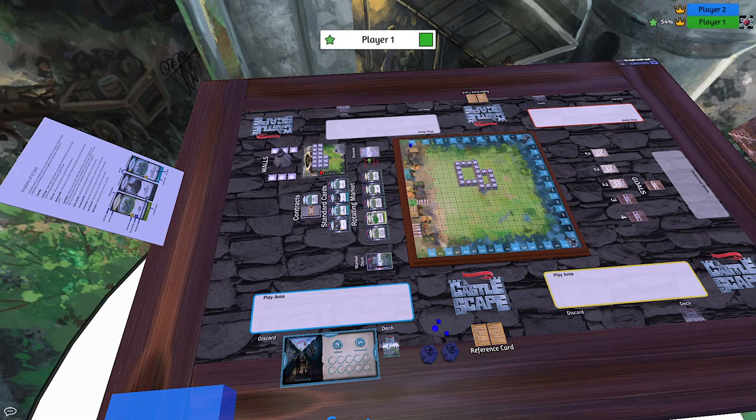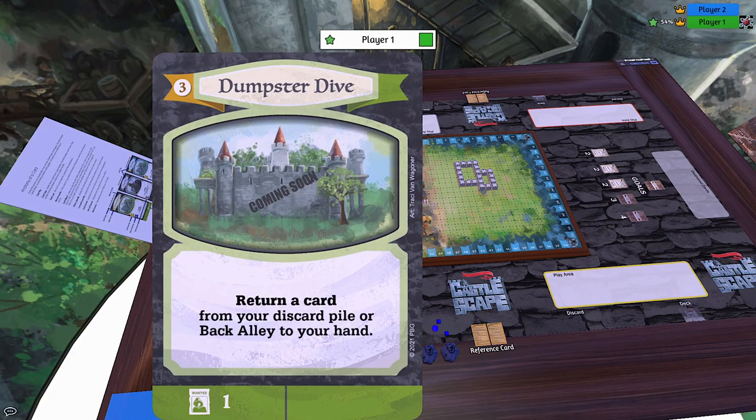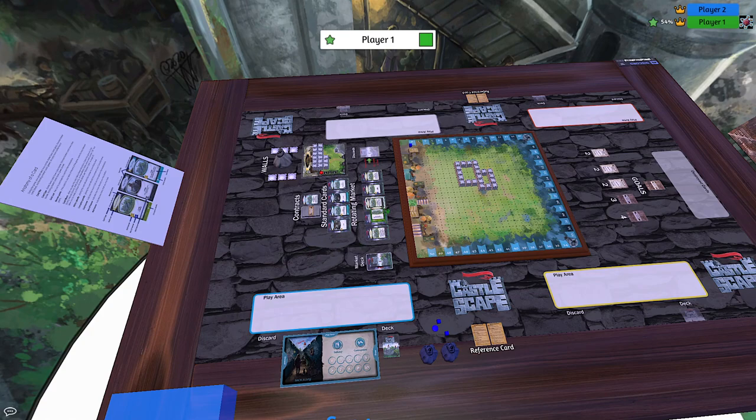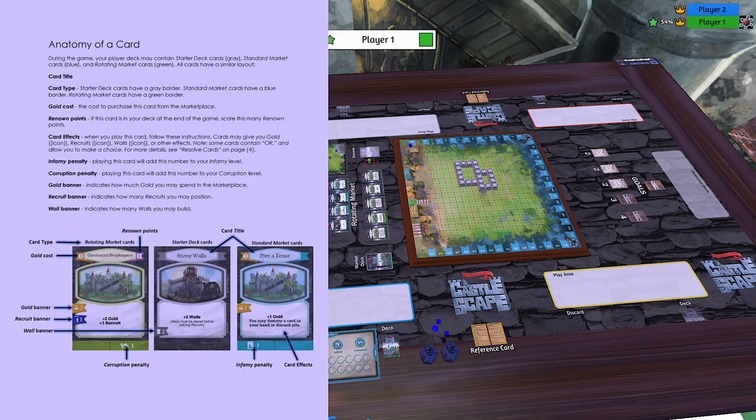Let's look at the anatomy of a card. At the top is the card title. To the left is the cost in gold to acquire that card from the market — it costs three gold to permanently acquire this one. In the center is the image, and at the bottom is the ability. At the very bottom of the card is whether you gain infamy or corruption for playing it. Cards come in different colors: blue are the standard market cards, green are the rotating market cards, and gray are your base deck cards.